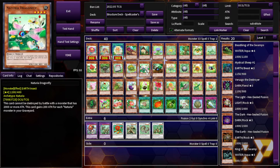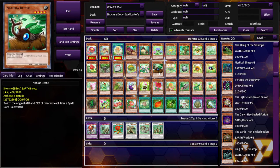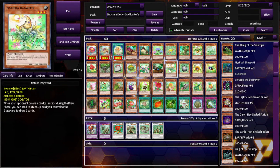This is Naturia Dragonfly: cannot be destroyed in battle with a monster that has 2,000 or more ATK, and gains 200 ATK for each Naturia monster in your graveyard. That's just not going to help in modern Yu-Gi-Oh. Naturia Beetle: switches the original attack and defense each time a spell card is activated — these have some goofy effects. Naturia Ragweed: when your opponent draws a card except during the draw phase, you can send this face-up card to the graveyard to draw two cards. You could play this with Generator and force your opponent to draw a card — and isn't one of the Generators a plant that does plant stuff? A Generator Naturia deck could actually be kind of sick.